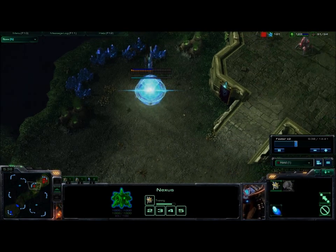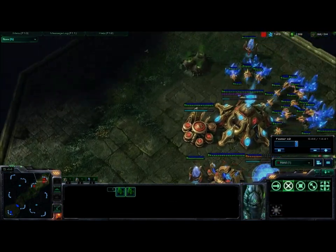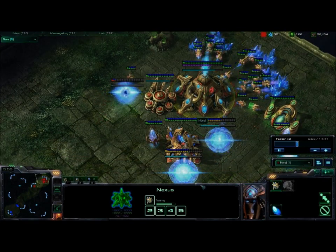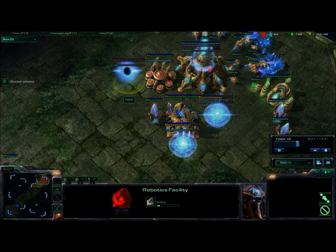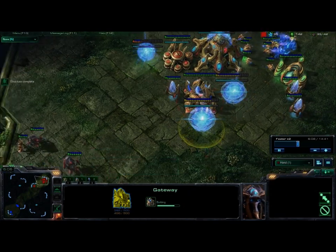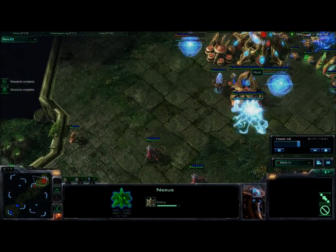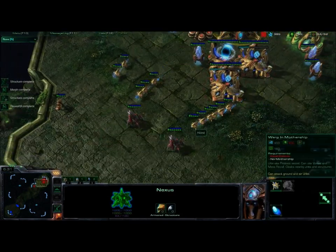So you know he's doing some kind of tech build — it could be fast marine drops, a fast ghost, or even a Thor rush, for all you know. In any case, you need a very fast robotics and two more gateways, so you have three gates, a robotics, and an expansion. Very versatile.